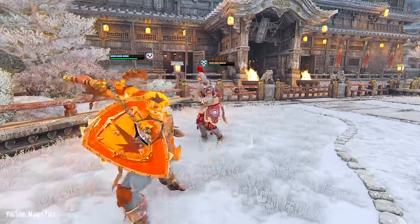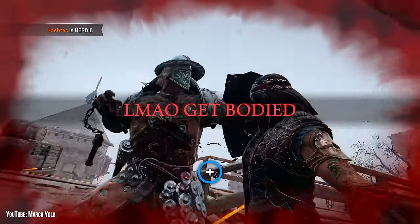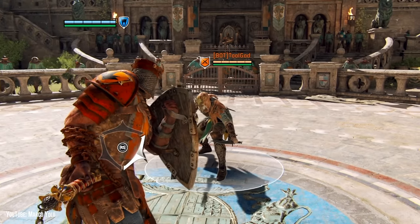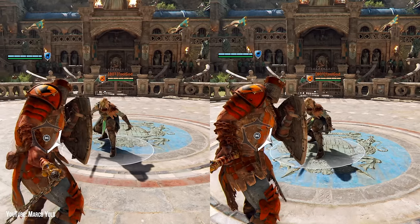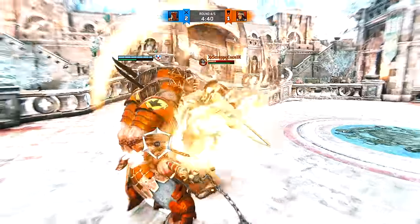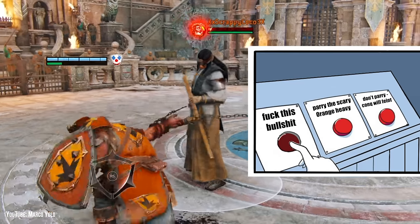Conqueror's chain heavies are now all unblockable, meaning opposing players will have to either learn to parry, or enjoy looking at a death screen. Conqueror can still cancel any heavies into full block, and has now learned to feint normally like the rest of the cast. Pressing guard break during a chain smashes Conqueror's shield into your opponent. This chain bash can be feinted the same way as your heavies. These changes give Conqueror much better pressure in chains, as opponents are constantly forced to make decisions.